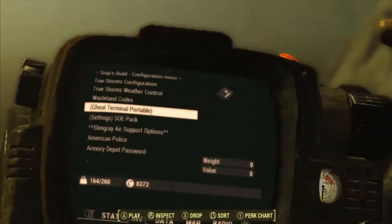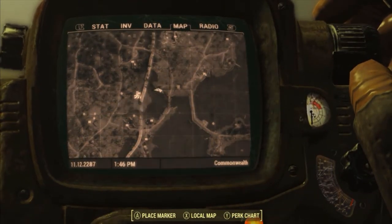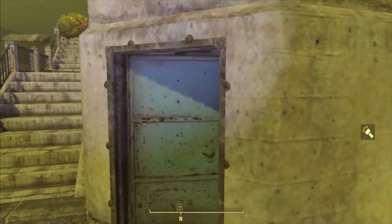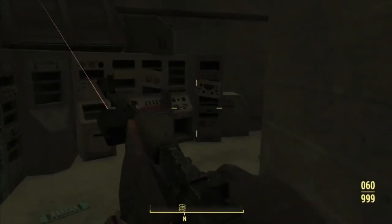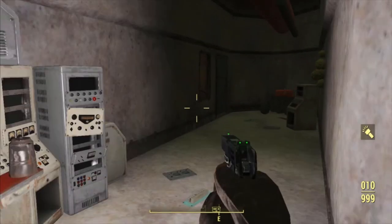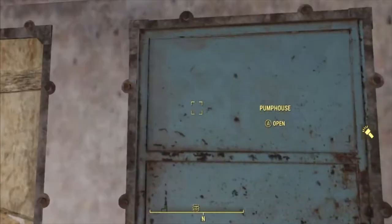I'm going to show you where it is on the map. It is right here next to Plunge Arms — you can just cross the water. It's next to this unmarked location, and I just came in here. This is the secondary location you'll find.